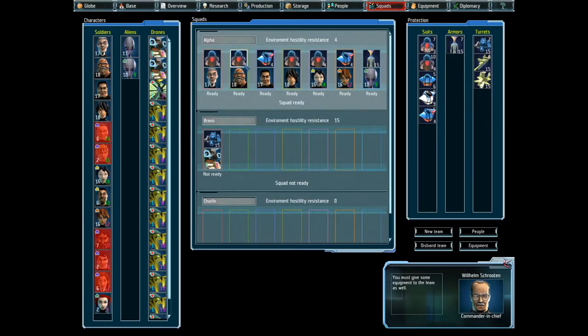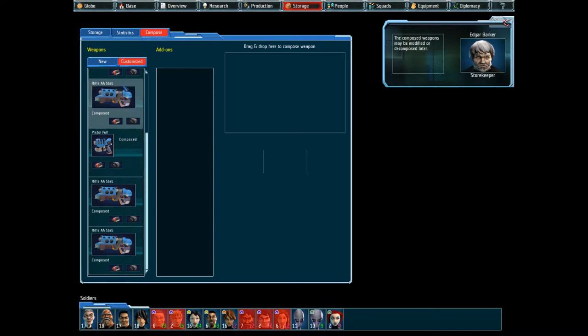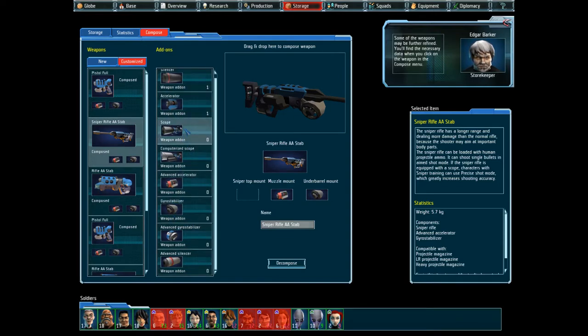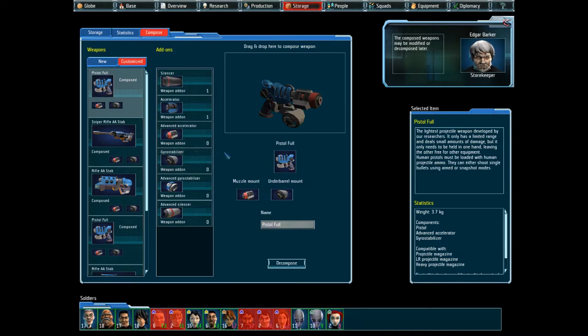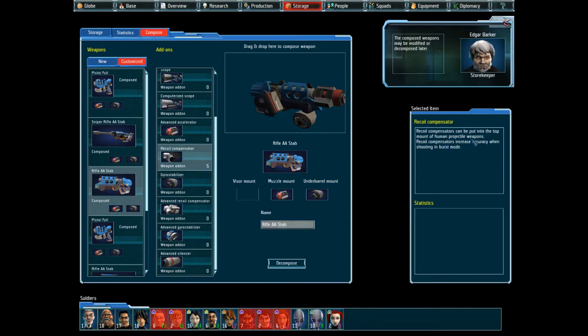Alright, squad is set. You must give some equipment to the team as well. We have produced a couple of recoil compensators, so let's edit our rifles. Recoils may be further refined — you'll find the necessary data when you click on the weapon in the compose menu. The recoil compensator is the top mount on most human protectar weapons, used when shooting in burst mode. Let's create some full rifles.